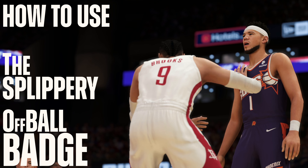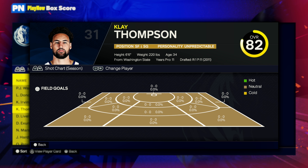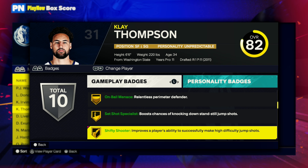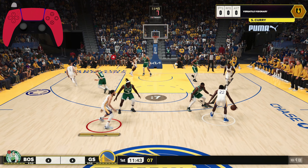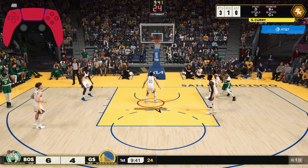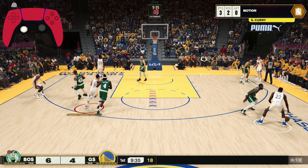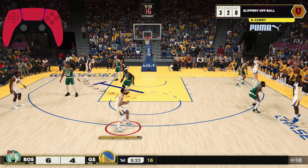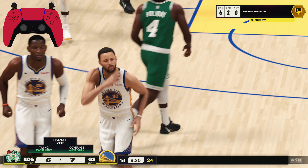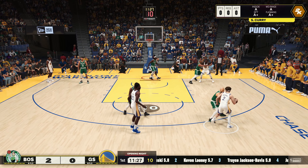Now let's talk about the slippery off-ball badge and what it does. The badge is described as strengthening the player's ability to get open off the ball, which basically means it activates when dealing with bumps or contact from a defender or when using any of the off-ball animations we've shown. With Steph Curry versus Drew Holiday — Drew reads a cut by Curry and denies it, but Steph has a legendary slippery off-ball badge so he's able to cut back towards the perimeter. Drew Holiday only has a gold off-ball pest, so he's going to lose these interactions with Steph consistently.